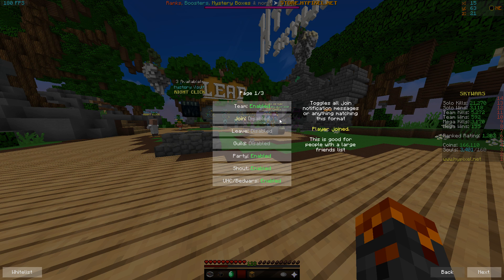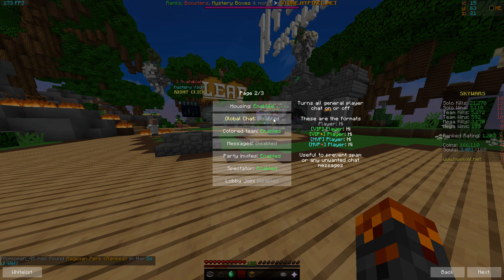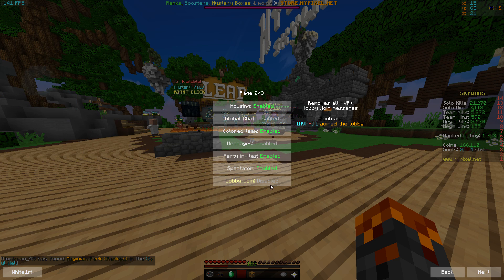If you scroll over it'll tell you what each button is for. I've actually added three new toggles, which is why I'm on page three now. We've got bed wars chat, we've got global chat — that's just normal players chatting — and we've got lobby joins.